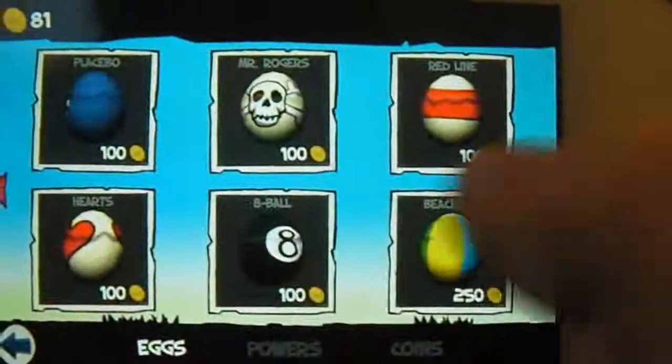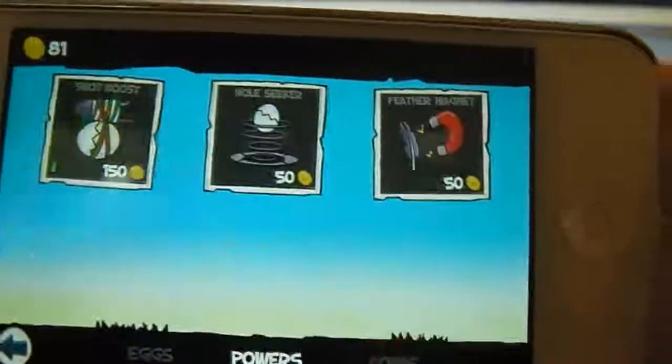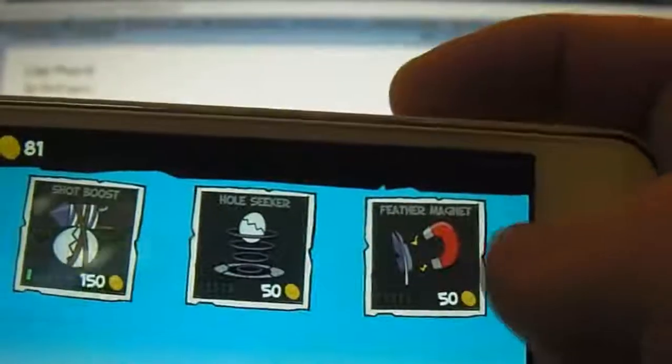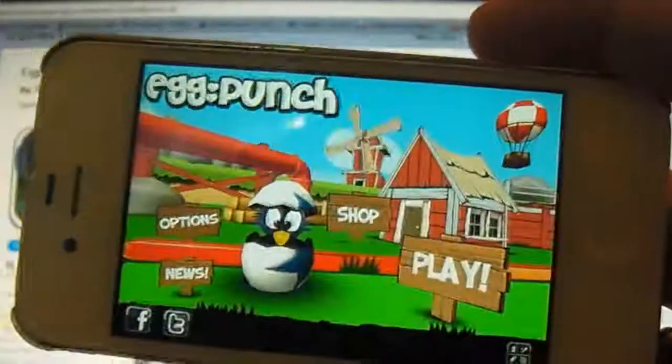Woo, got it! So there's some really sweet egg designs that you can get, and I'd like to see a few more added in the future, but the powers are also really cool that you can level up. You can get Shot Boost, Hole Seeker, and Feather Magnet. I really should have got Feather Magnet — that's definitely one of the most useful power-ups.